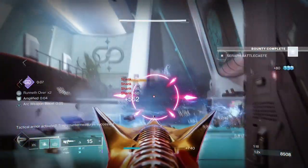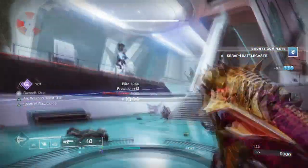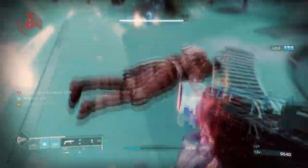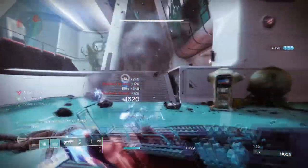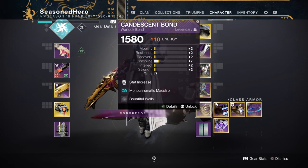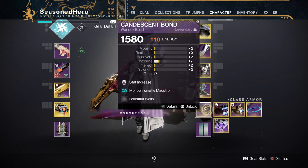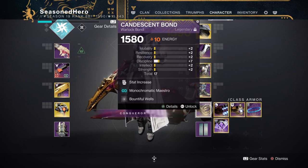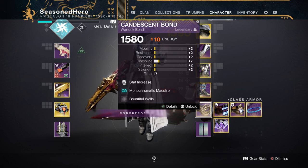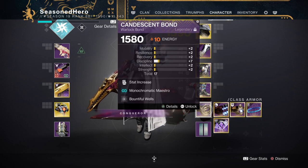Your Resilience stat can be aimed as high as you like from the threshold placed earlier. Remember, Spark of Resistance is active giving you quite a high damage reduction from simply being surrounded. While you're at it, I'd also recommend adding the Monochromatic Maestro mod, which gives a 10% damage buff for both weapons and abilities once active. Considering how often we can activate it, it holds quite good value, so I highly recommend adding that on as well.